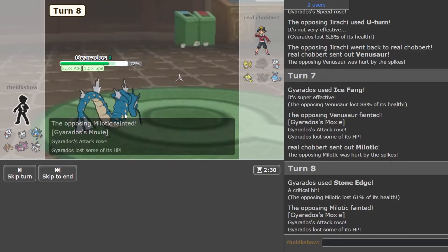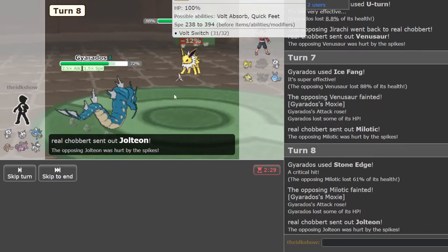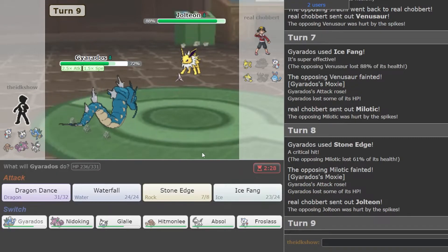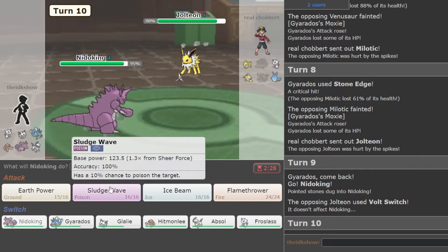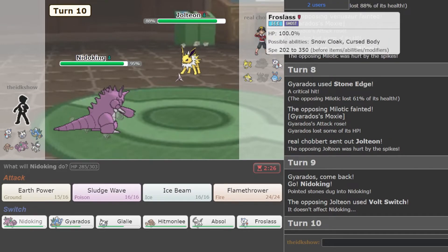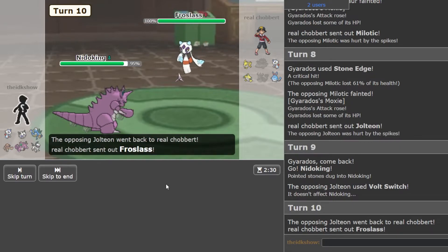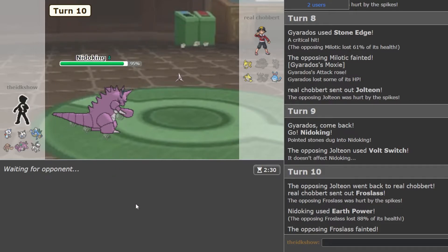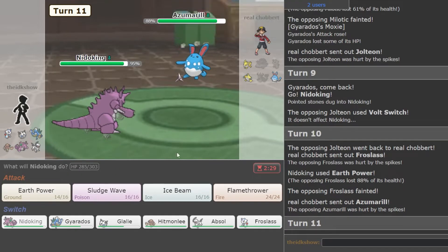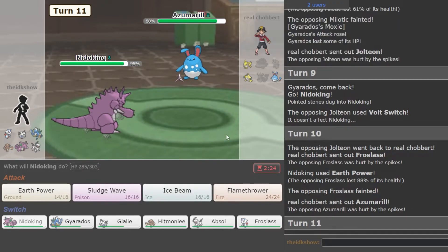I don't know if there's a way for him to know that I'm not Jolly. Now though, I definitely go Nidoking and just Earth Power. I think it would kill this, right? Yeah. Alright, Azumarill. I'm pretty sure we die to a Choice Banded Aqua Jet. I don't know if we die to any other Aqua Jets, but I don't think it's worth it staying in and dying. So I'm just going to go into Glalie.